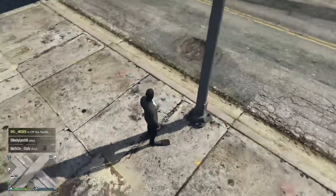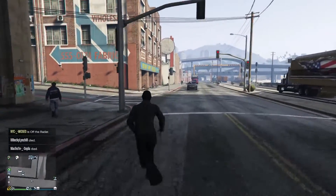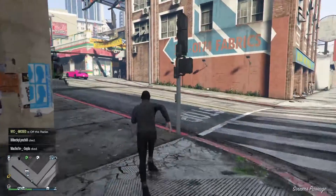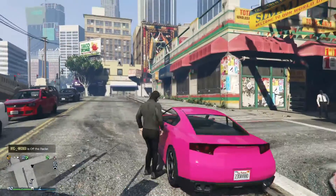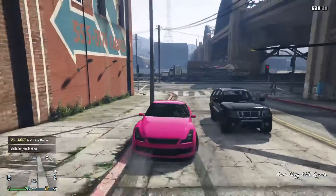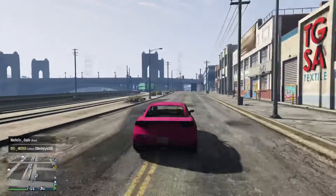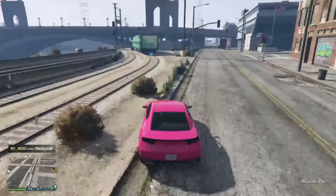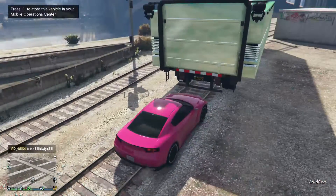The third bay needs to have an Elegy in it so you can save your car in there. We are going to call our Elegy out from another garage — here is the free Elegy that we are going to put in the back of the MOC. I'm driving it right back into the MOC. Once you get the free Elegy back there and it is saved, the game saves it to the MOC.